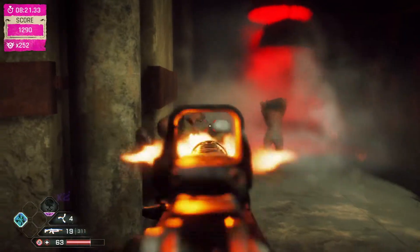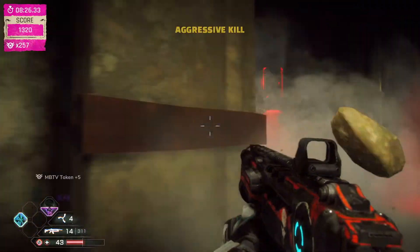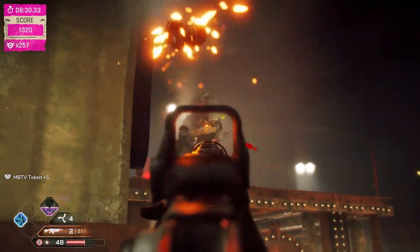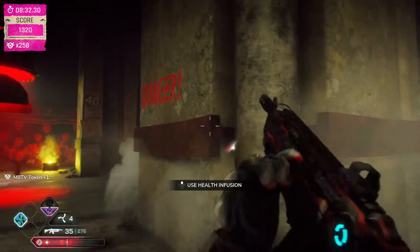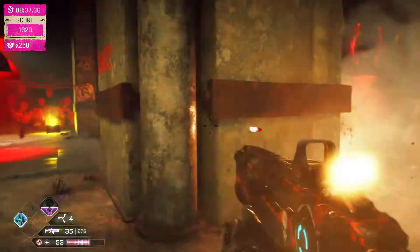It comes during the Mutant Bash TV section and it rises up out of the ground there. It's actually really difficult to beat unless you do it in a certain way. You can use these pillars as really good cover,